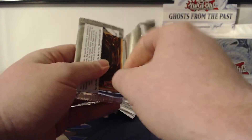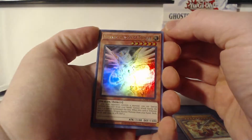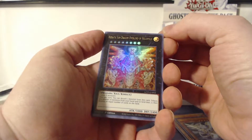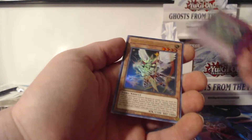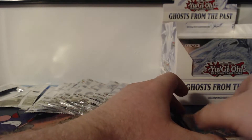I am being as gentle as possible because there's only five cards per pack, which makes it very flimsy to open up. We got the Hieratic Dragon of Tefnuit, the Hieratic Sun Dragon Overlord of Heliopolis, Sun Vine Healer, Time Thief Flyback, and the Starry Knight Flamel. Yu-Gi-Oh card artwork is by far some of my favorite artwork on cards ever.